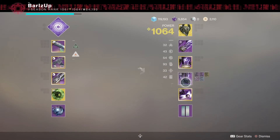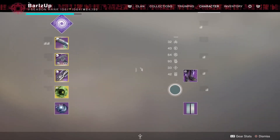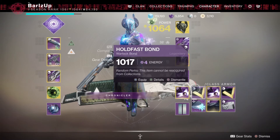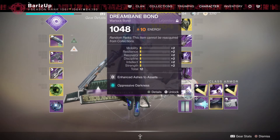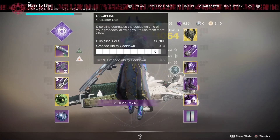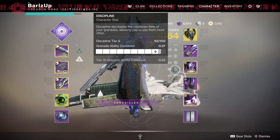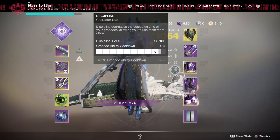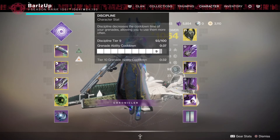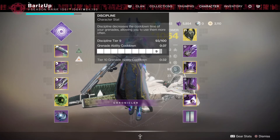I won't do this with every mod, but if you do it for overall - I've got discipline on all of those armor pieces and that's left me at 93. Your maximum is 100, so there's never any point going above that. Rather than the 50 seconds we started with, my grenade ability cooldown is now down to 37 seconds. If I progressed it to 100, tier 10 grenade ability cooldown drops down to 32 seconds, which is very quick when you're fighting battles.